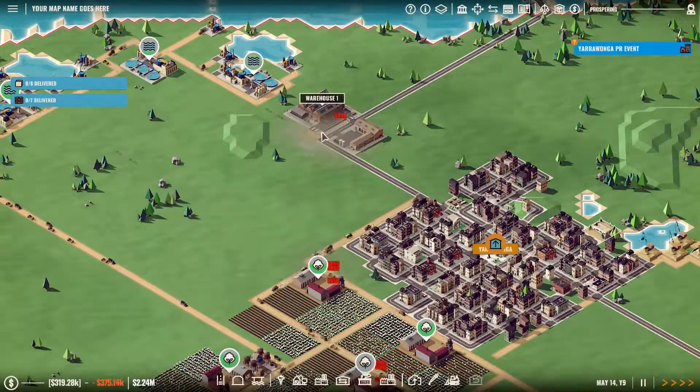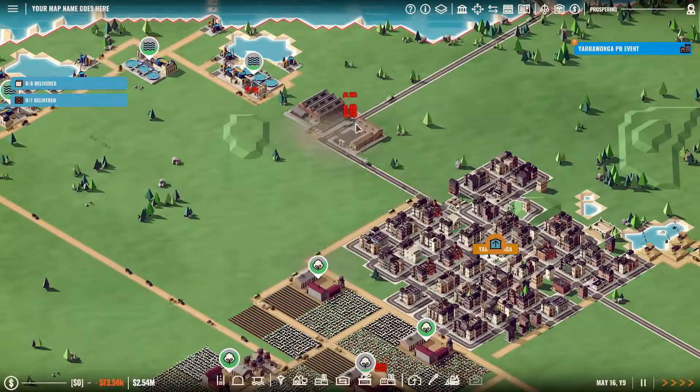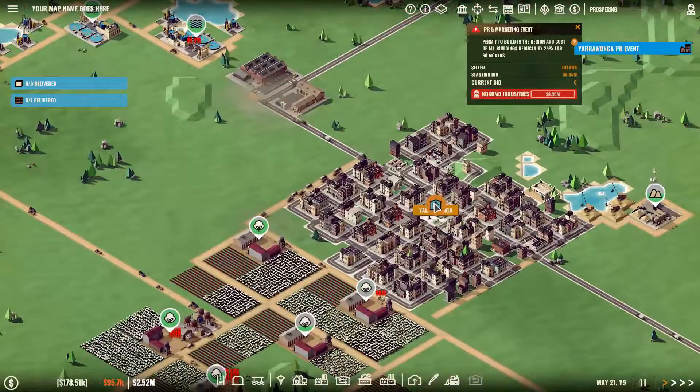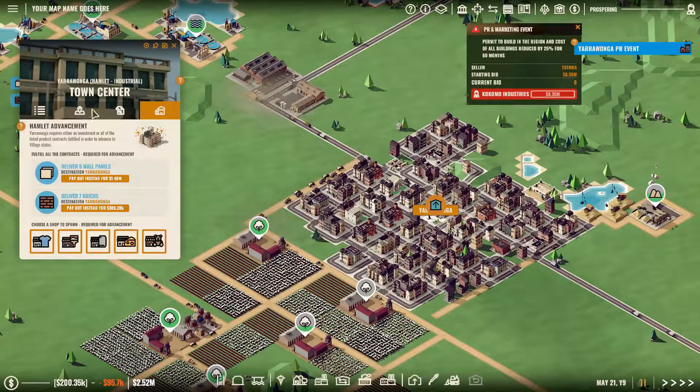This one I think might stay up high for a little bit. And in case those eagle-eyed among you have noticed, Yarrowonga wants to upgrade. Look at this — 1.48 million dollars for six wall panels, and 389 thousand dollars for seven bricks. I've never thought anyone would pay that much for those few bricks.